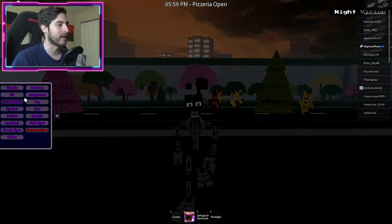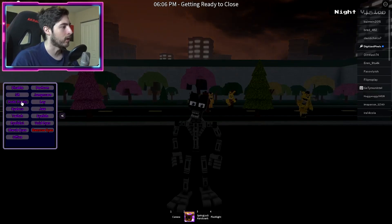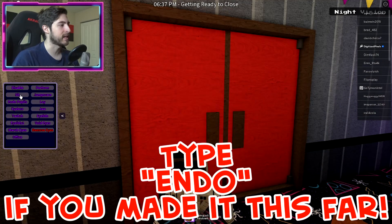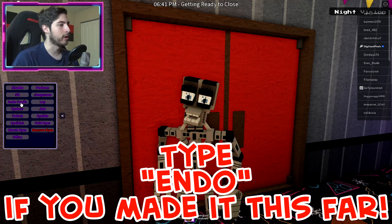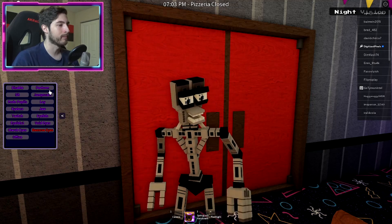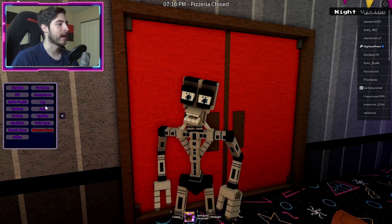Does he have night vision though? No, but he does have a ton of animations — we got disabled, sit, endo pupils, eyeless — oh that's unfortunate — twitch, eyelids too. Let's put those eyelids back on. March eyes, office perform, naked performance, jump scare, naked jump scare, lay down, jaw.